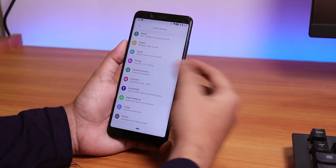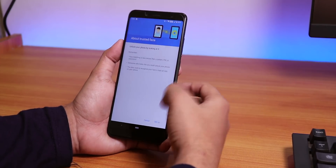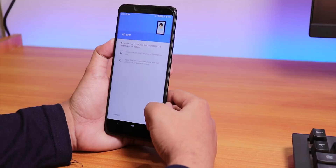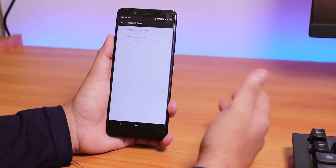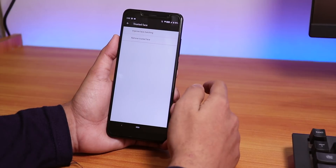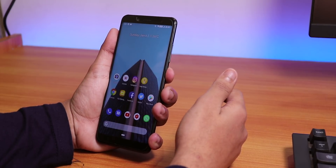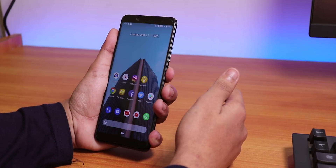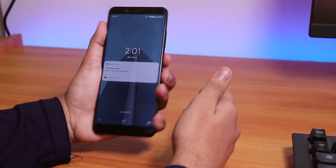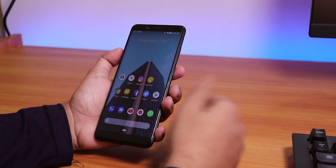Let me show the face unlock speed. Go into Security, tap on Trusted Face to set it up. By the way, you do not need to flash separate GApps for this ROM — it already includes GApps. Just go to TWRP, wipe cache, Dalvik, system, and data, then flash only the ROM file. The face unlock is fairly quick and unlocks right away.